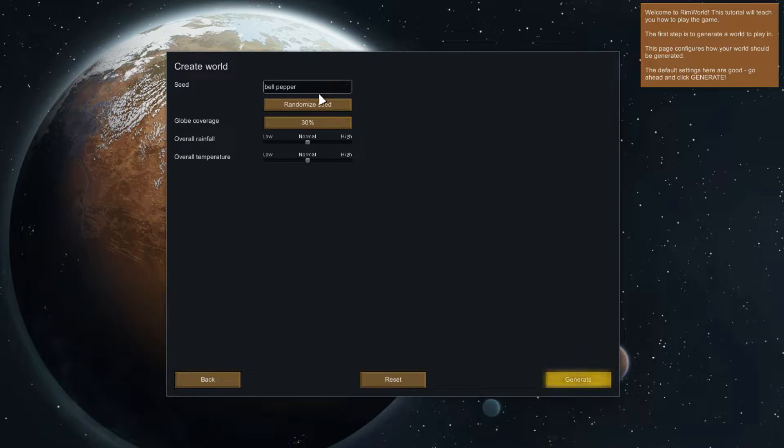So you can name the seed, randomize the seed, or maybe type in the name of a seed. It has settings predetermined. Globe coverage 30% — I have no idea what that is. The planet is always the same diameter, but since it's far larger than needed for play, we don't generate the whole surface. This is the percentage of the surface you want generated. Overall rainfall, overall temperature. Let's generate.